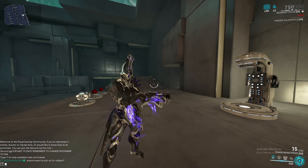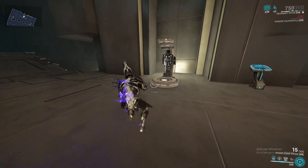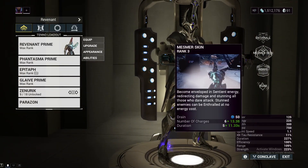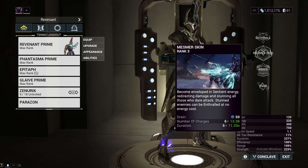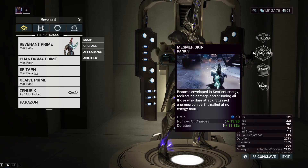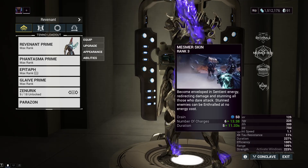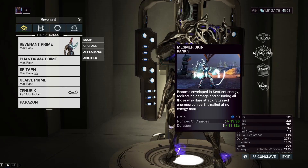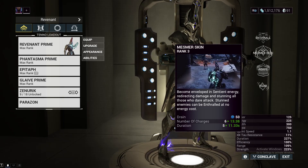The amount of Mesmer Skin charges you get is dependent on strength, and it will round up. Right now it says I have 13.38 charges — this will round up to 14 in-game, but the 14th charge will just be displayed as 0. You are also immune to self-stagger in this state, so you can shoot freely at yourself and not burn up a charge. Self-damage is negated.